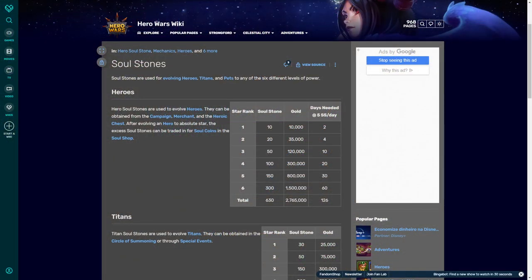For every star rank you will need a certain amount of soul stones and gold. For example, star rank 5 you will need 150 soul stones plus 800,000 gold. And then for star rank 6 you will need an additional 300 soul stones and also a million and a half gold more. And this is the same for every hero across the board.